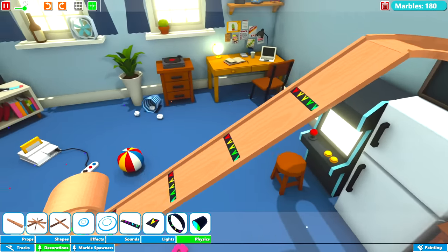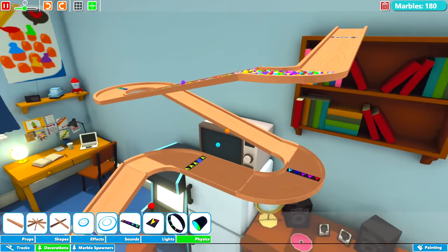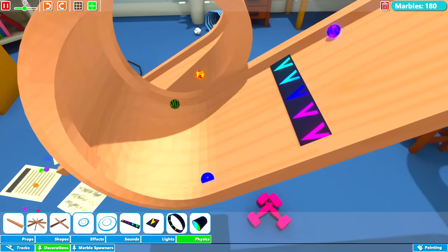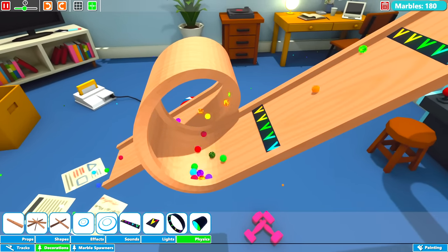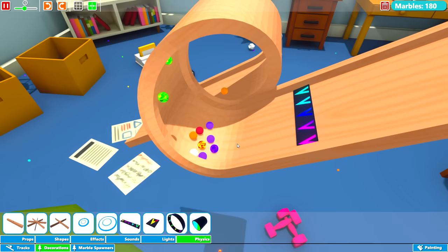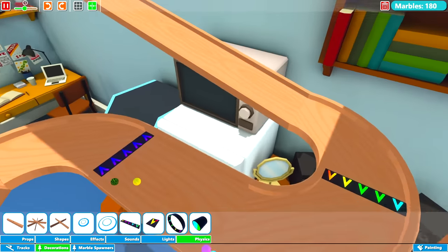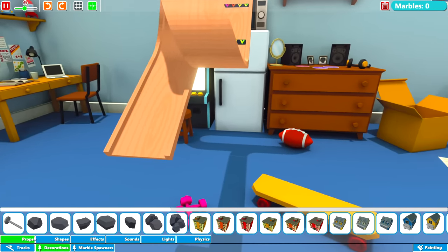We've got four boosters on this slope now, all maximum power. Let's see what happens. Oh, that's so quick — I can't believe some are still getting stuck but they're much faster than before. We've only got maybe eight to ten marbles stuck. Let's actually flatten this off and take it round to the right-hand side. We'll go back to tracks, put a straight piece on first so the marbles can slow down a little before the next section.